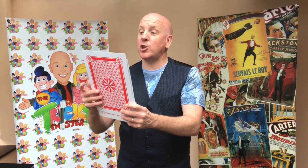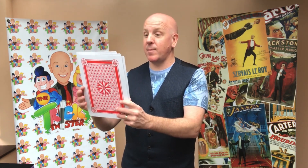We are going to mix and eliminate kings by spelling the suit that is facing us now. To do this, you place one card from the front to the back for each letter as you spell. Here is an example: if I had the king of hearts facing me, I would spell H-E-A-R-T-S.